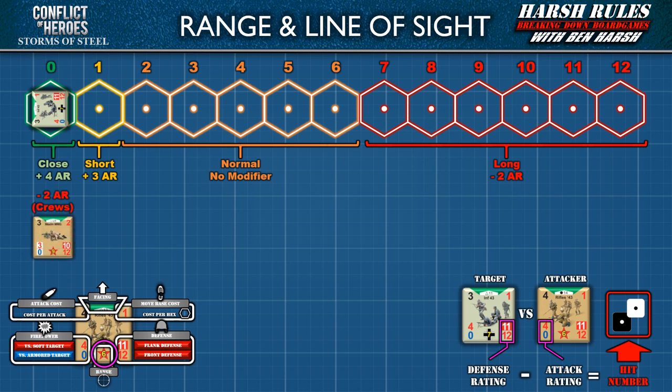One exception to close range rules regards crews. Crews are units with groups of 2 to 8 soldiers operating heavy weapons such as machine guns, mortars, and field guns. A crew unit can be identified if their firepower has a white background. These units can easily be overwhelmed by close quarters fighting and as a result receive a negative 2 to their attack rating.